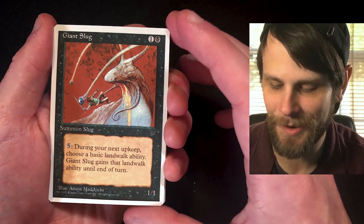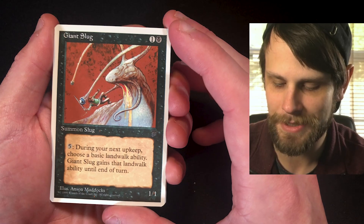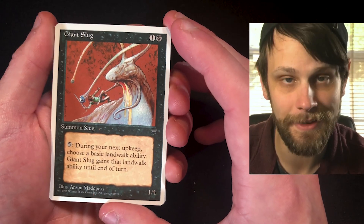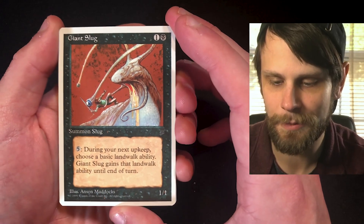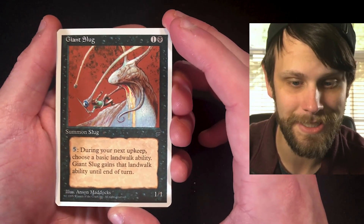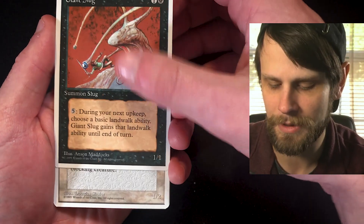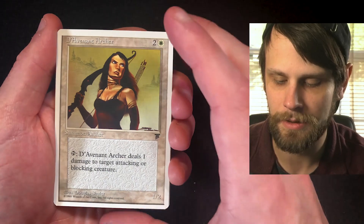Giant Slug — a 1/1 for two. You can pay five during your next upkeep to choose a basic landwalk ability; Giant Slug gains that landwalk ability until end of turn. That's actually really cool. Landwalk is like forestwalk, islandwalk — that kind of stuff. We haven't really seen that mechanic for a while because it was phased out as an evergreen mechanic in recent years.